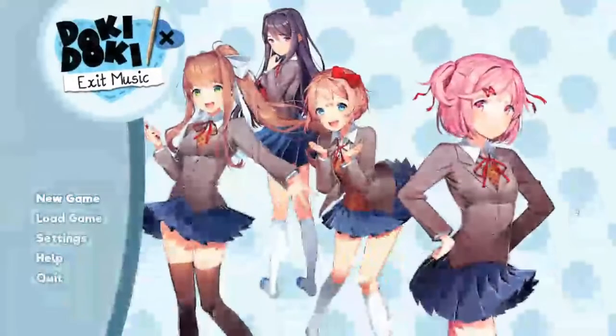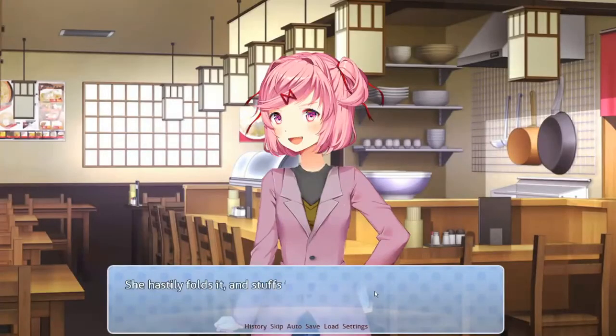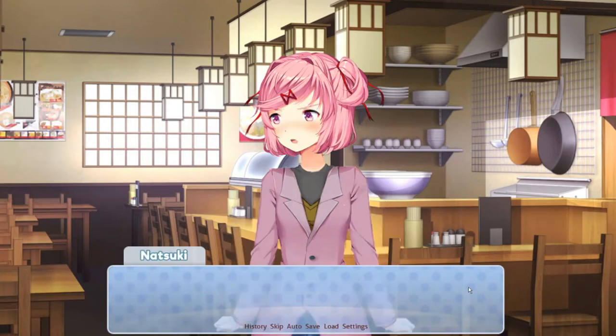Coming in at the number 3 spot, it is Doki Doki Exit Music. After this point, spoilers will be mentioned for this mod. Doki Doki Exit Music is definitely the outlier of this list, as it's completely different from all the other mods on this list. It is not a horror mod at all, but rather explores what it would be like to pursue Natsuki and save her from her abusive father. This mod features original art, original sprites, and original music. It's also one of the few mods that doesn't have Monika be self-aware.